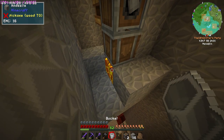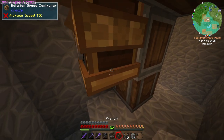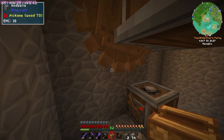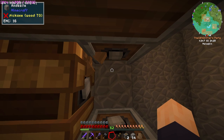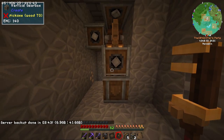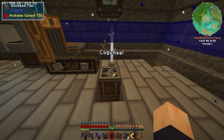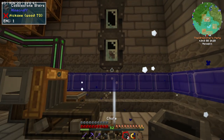One must imagine Sisyphus as happy. If I give this thing some redstone power, then it should start powering itself. Or not? You're connected there — are you serious? If you can't go any faster than that, then why do you exist? That was entirely pointless. You're not even enough to move a single cogwheel. You're pathetic.